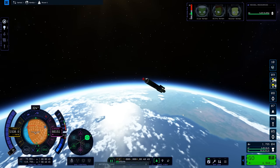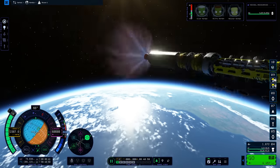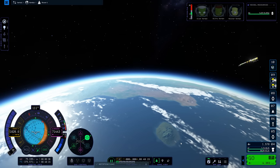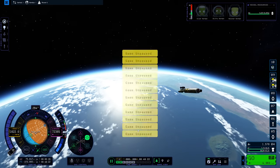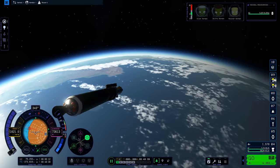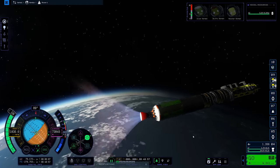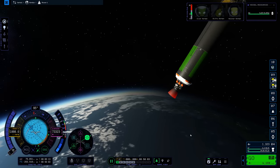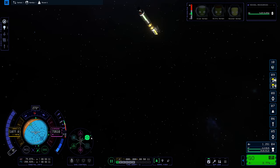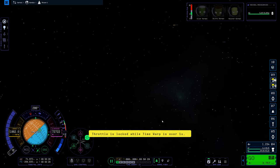The only way to stop the spin is to initiate non-physics time warp or quick save/quick load, but I can't do non-physics time warp in atmosphere. The best I could do was try to raise my apoapsis to a fairly high altitude so that once in space I can kill the spin by initiating time warp. But I can't even see my rocket — the camera will not center on it at all. The unpaused-pause bug is back as well. I put all my recorded footage on the timeline and the total time it took me to get this done was just insane.